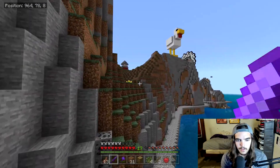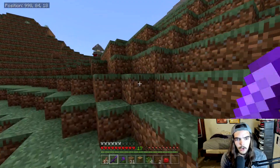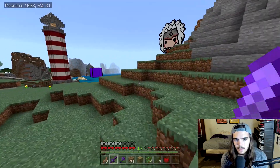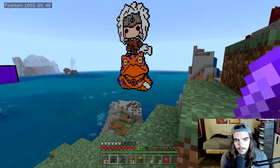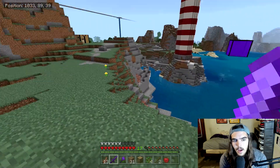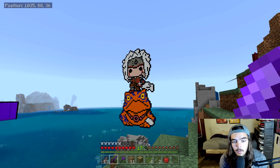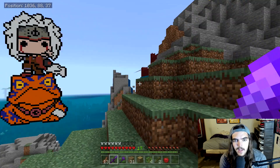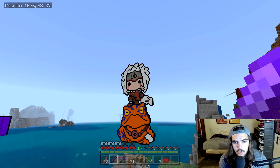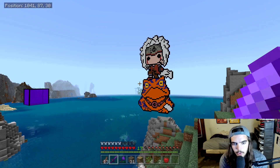I got really bored of making the towers and decided to make some pixel art. For those of you that aren't familiar, I'm a big Naruto dude, and this is Jiraiya the Toad Sage and Gamakichi, I believe — I mix up my toads. It actually took me ages to get that done. I was under the impression that we were nowhere near a jungle, and I needed brown dye. The only way to get brown dye is by finding a jungle, so I went like 10,000 blocks in that direction to find one.